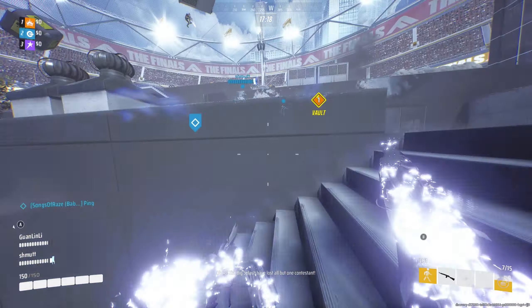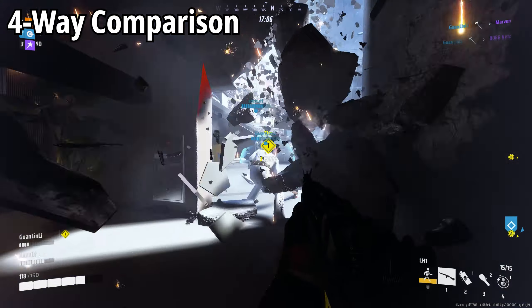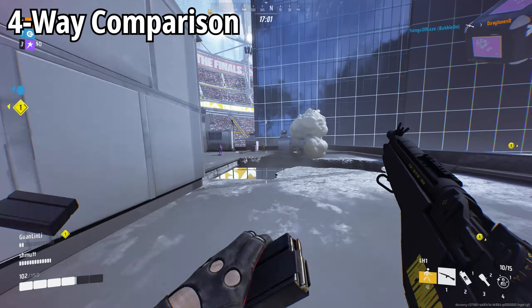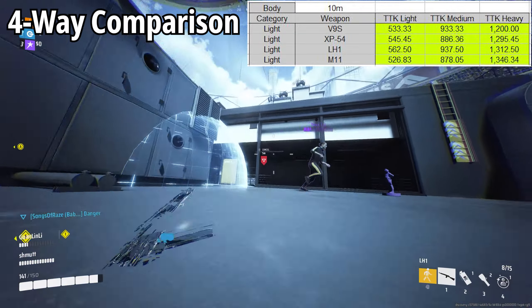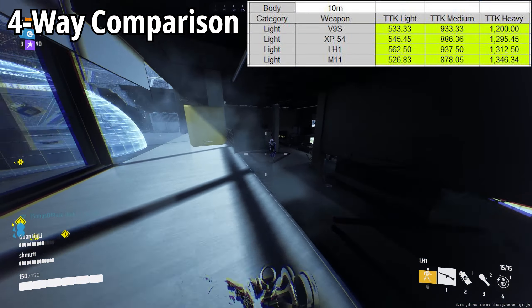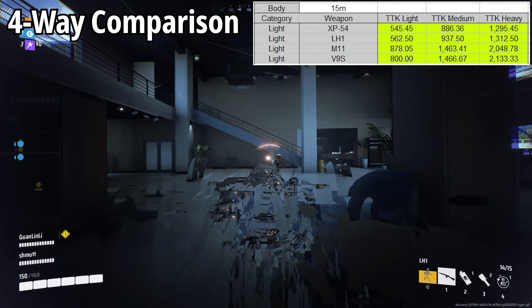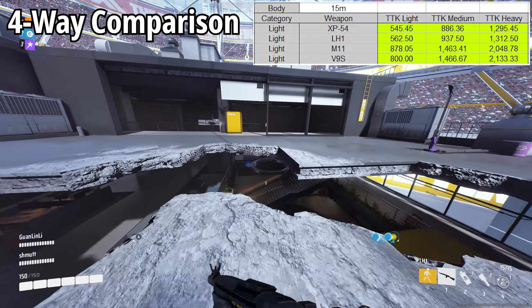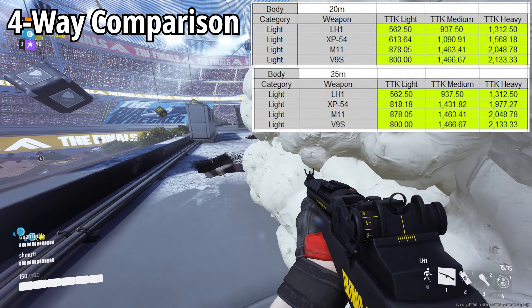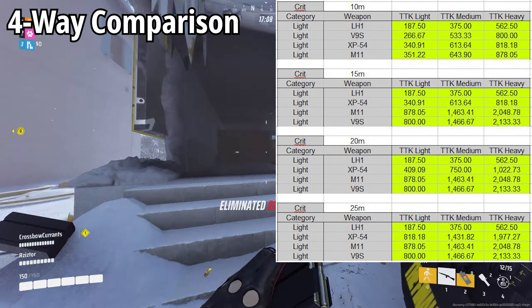I also put the LH1 against its competition in the light class arsenal, looking at how it performs at ranges you'll likely encounter in firefights. Testing at drop-offs of 10, 15, 20 and 25m, sorted by TTK values against the heavy class. At 10m there isn't much between all 4 weapons on body shots against light classes, with differences stretching out more against heavies. The LH1 suffers slightly on pure body shots — the V9S has a faster fire rate, less recoil and a better body shot TTK at close range. But as we move further back the V9S drops off to worst in class, while the XP and LH1 move up due to their extended range. At 20m and onwards the LH1 becomes best in slot, killing 0.8 seconds faster than the V9S. On headshot TTK it's not even close — the LH1 runs away with it from the start, killing 4 times faster than the V9S after 15m.